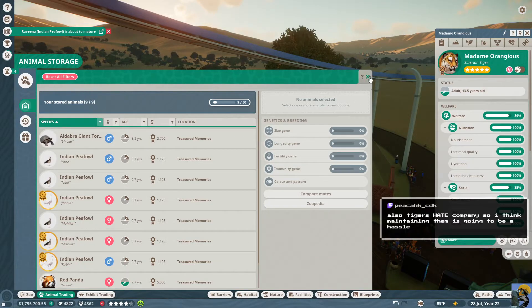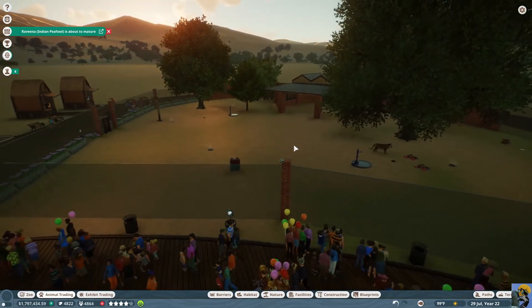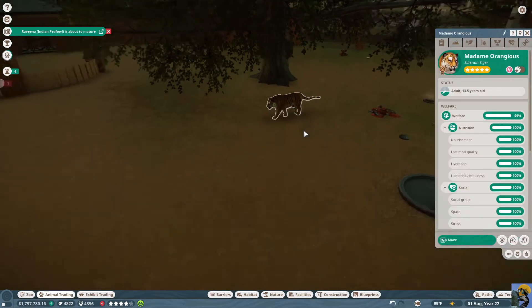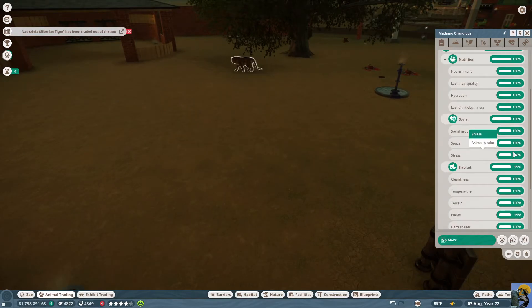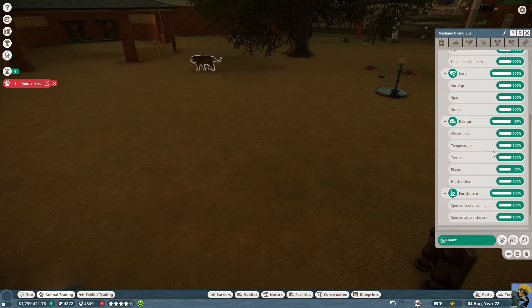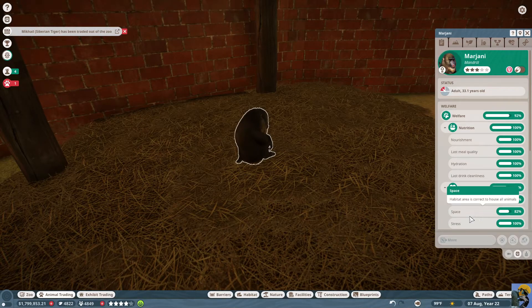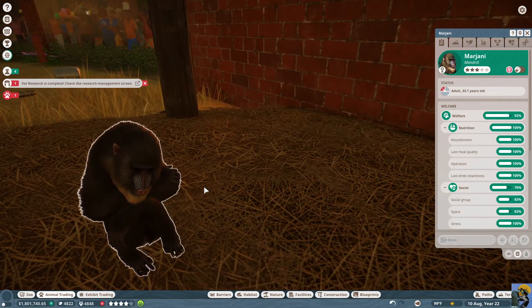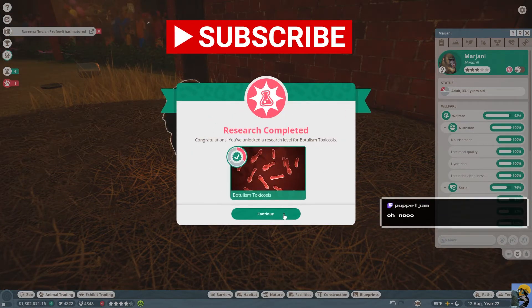Maintaining the tigers hasn't been horrible but I built them this massive habitat, so I hope it goes well. She's like, 'where did everybody go?' But she's at 99% welfare, no problems — the only thing she doesn't like is that the plants are inappropriate. Uh oh — what animal died? Oh no, this guy has died — this old mandrill, he passed away just sitting up.